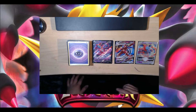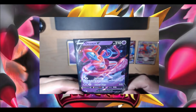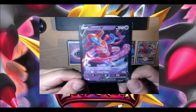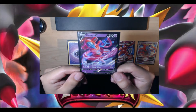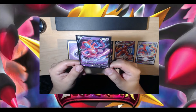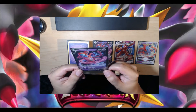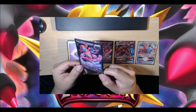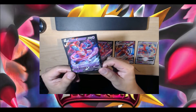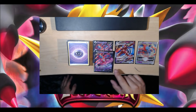Moving past that, this is our main guy — Deoxys V — 210 hit points, psychic type. We've got two moves: the first is one psychic plus one colorless, doing 30 plus 30 more damage for each energy attached to your opponent's active Pokemon. That's decent. Then we have the three-energy Power Edge, which does 140 damage — again, okay.